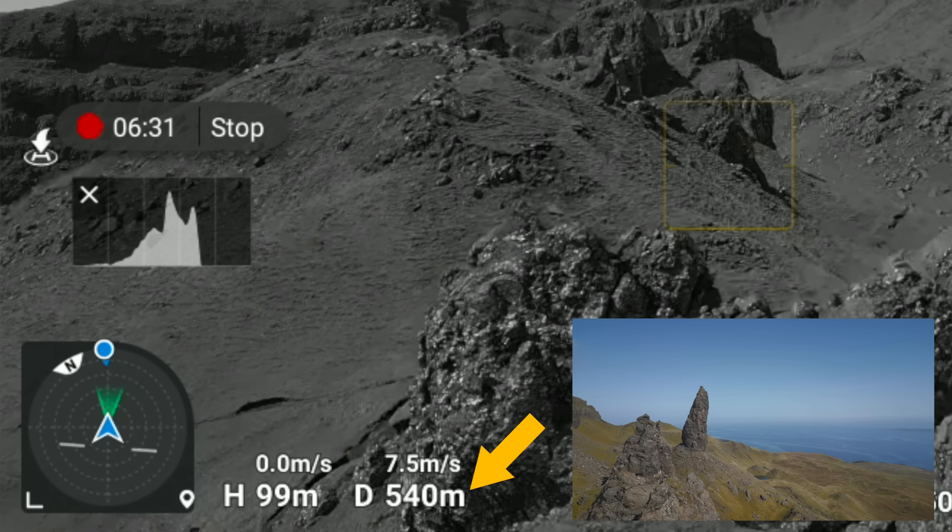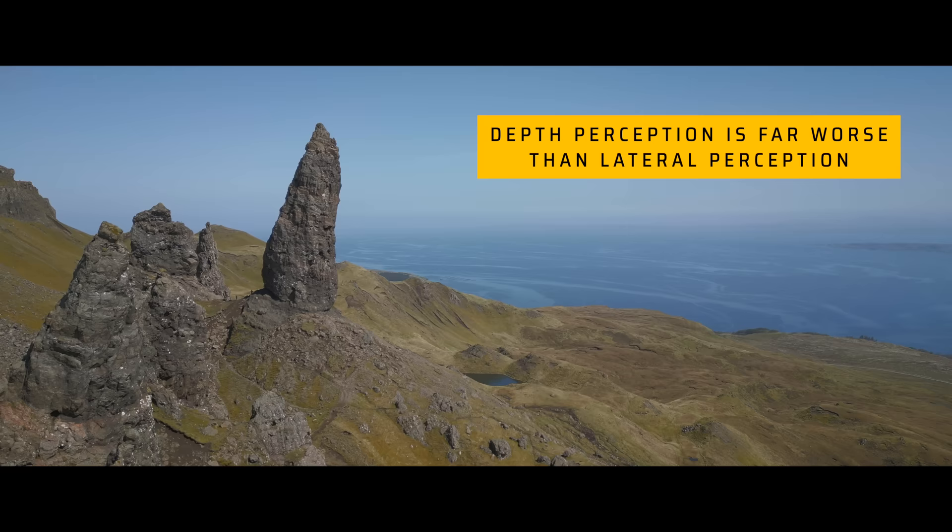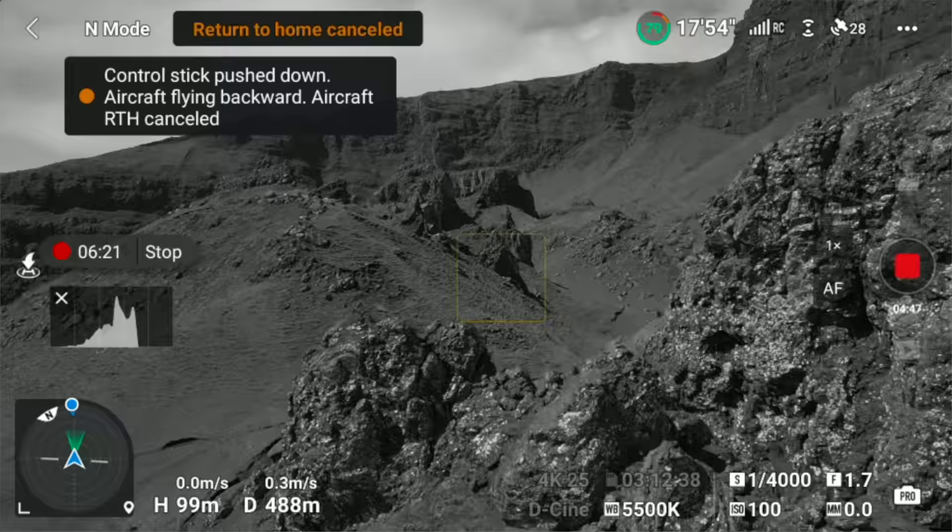Pulling backwards on the right stick was actually flying the drone further away from me. In all of 15 seconds, the drone went from 480 meters away to 570 meters away — the absolute last thing you need. If you have visual line of sight you'd have known what was going on — but depth perception at that distance is very poor. At 500 meters you can see objects going side to side, but you have no idea whether it's going forwards or backwards.